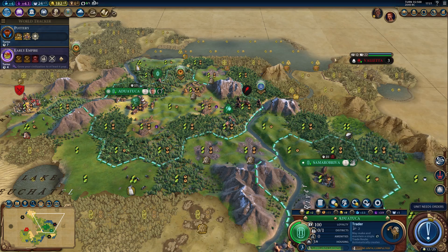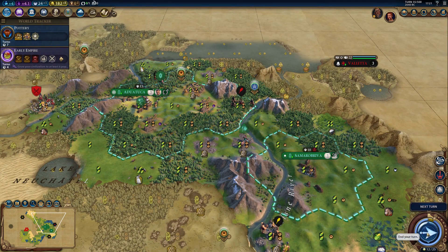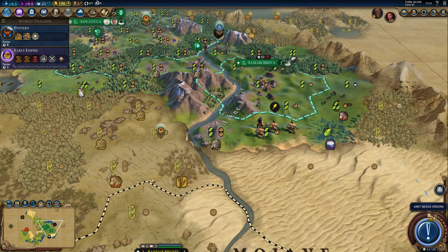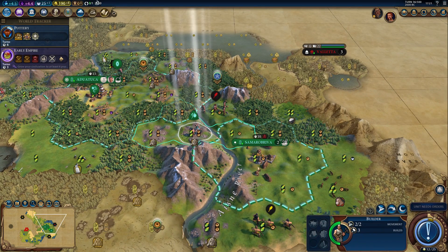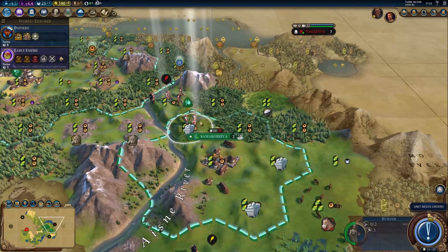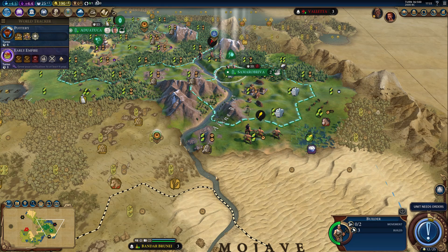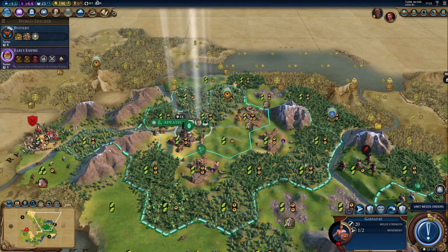I'm thinking maybe a trader to send to a city-state — definitely a good idea. This is a very interesting start so far. We got 182 gold, so I could actually buy this tile and get a mine over there. We will replace it in the future, but that would be one way to get the wheat. I would not get the horses because they are not in range of my city borders. I could also get the horses over here for the yields. So let's get a mine right here — that will give me both adjacent tiles. Then I can buy and improve the horses. For the last build, I could get a mine over here to get the wheat, or I could buy the wheat directly to get the Irrigation boost.